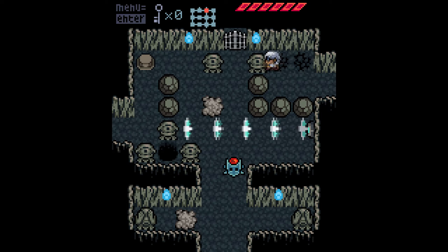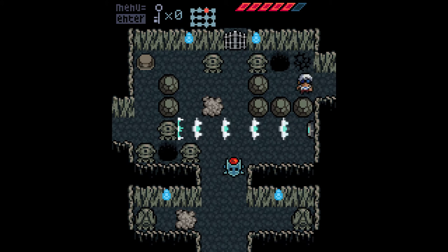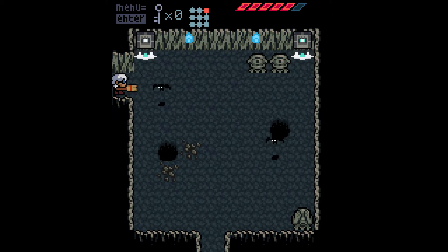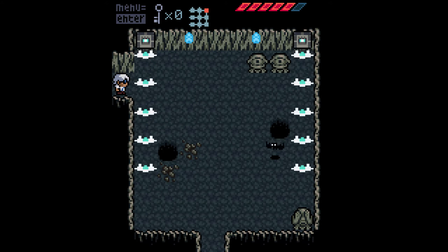The cool part is, the cards double as narrative pieces, as they are pictures of items, bosses, or characters, and on each of them is also a description or statement in reference to that card's particular picture.